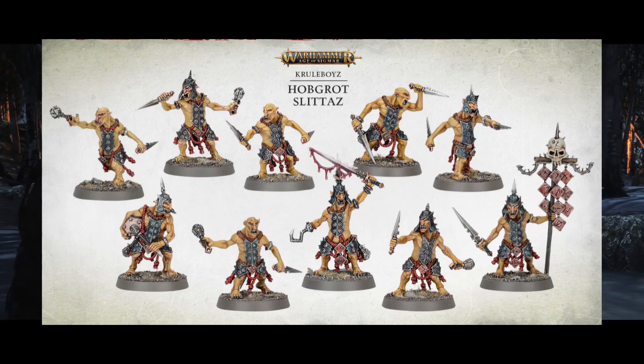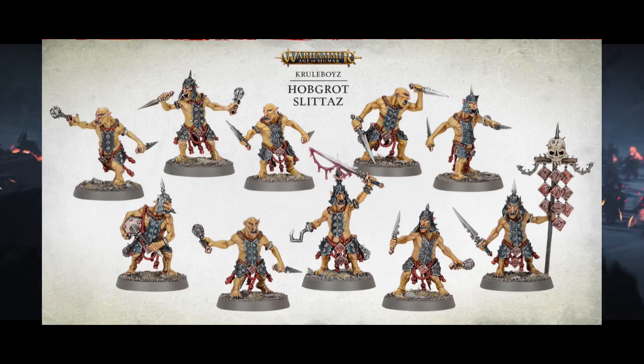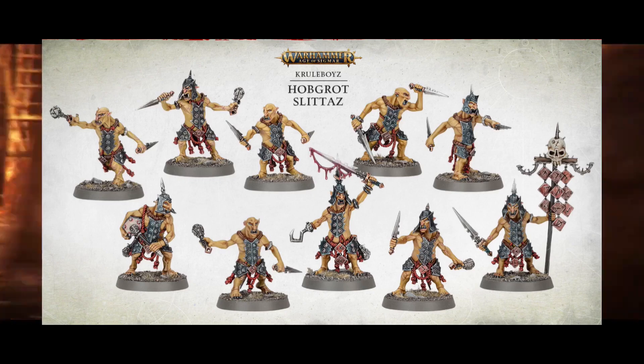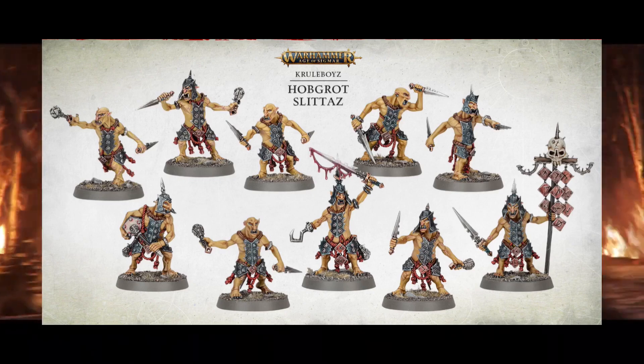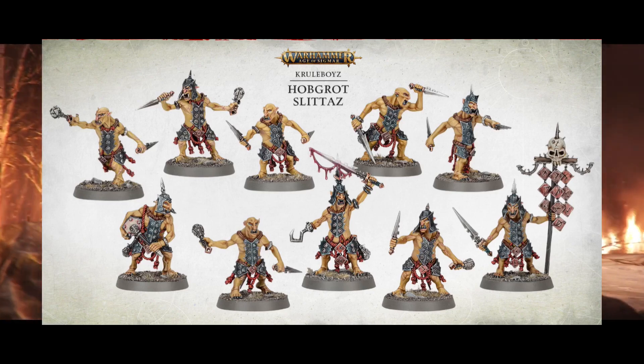Keep in mind that we know the Slaaneshi demons, such as the Keeper of Secrets, have been updated to their more Age of Sigmar look. The old Warhammer Fantasy Hobgoblins themselves really didn't look too different from normal Goblins — the style was very much the same — whereas these new ones are very drastically different.